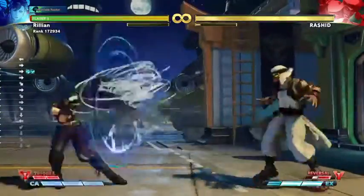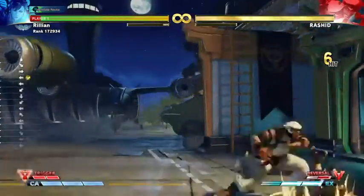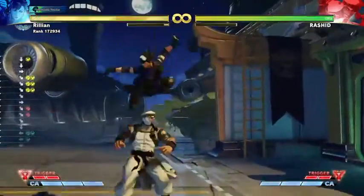But if he leaves the ground to do his heavy kick, it makes it even harder to use the very fast peripheral-vision-style reactions that we use to help us anti-air.